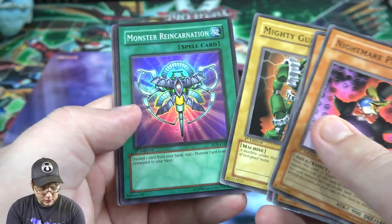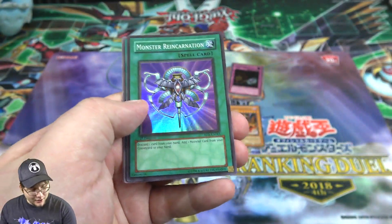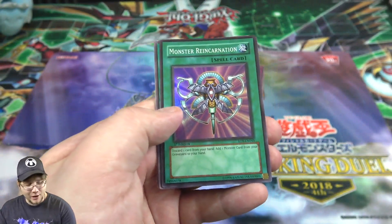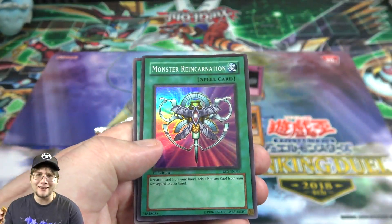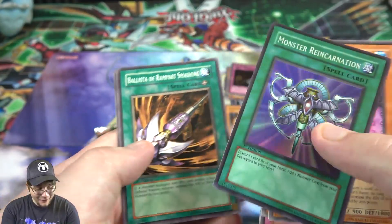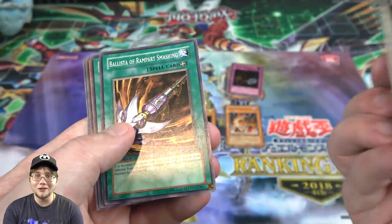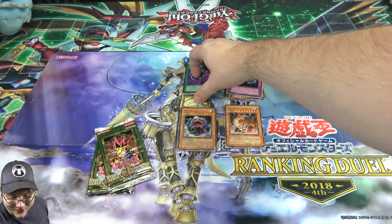Oh — Monster Reincarnation! Another holo, a super rare! That is very awesome — that's like one of the better cards in the set. It threw me off for a second because it looks a little different color, so I was like, is it a holo or what's going on? I can't believe we're actually having some good luck. I remember when this card gained new life when Lightsworn were doing well — you had Judgment Dragon and everything.